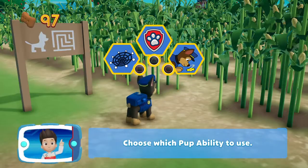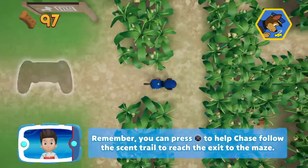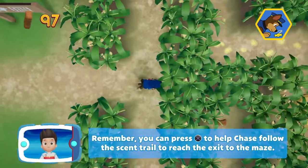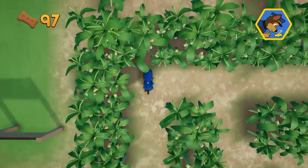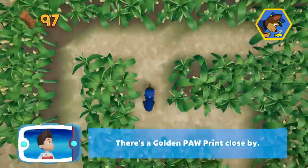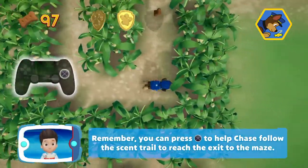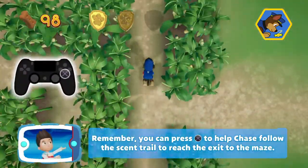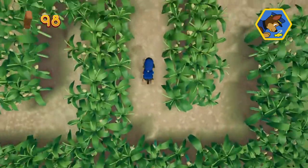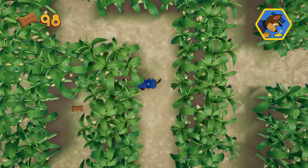Choose which pup ability to use. All right! Here we go! Remember, you can press the X button to help Chase follow the scent trail to reach the exit to the maze. There's a golden paw print close by! You got the golden paw print! Remember, you can press the X button to help Chase follow the scent trail to reach the exit to the maze.